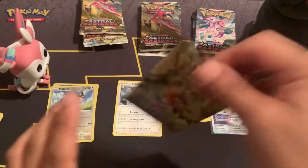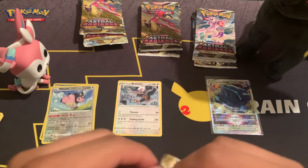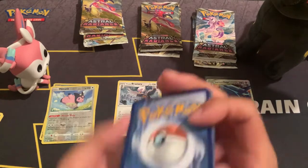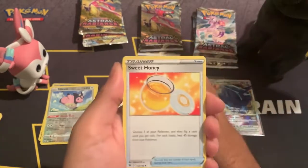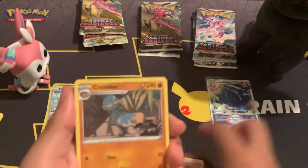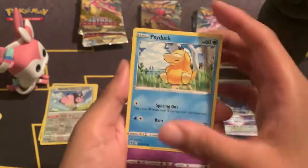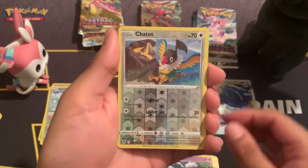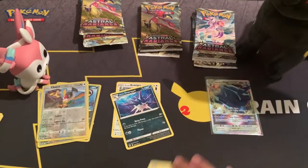Very cool, let's put that right here. Next up we have the Hisuian Decidueye pack. Once again, going to try to preserve this pack as best as possible. Leaf energy, Ursaring, Sweet Honey, Cranidos, Combee, Togepi — that's a cute card — Psyduck, Drifloon, Magnemite. Reverse holo Chatot, and a Hisuian Overqwil as another non-holo rare.